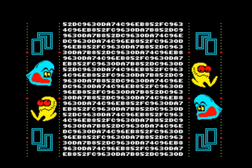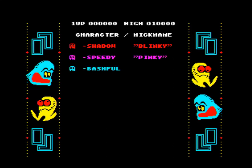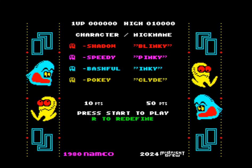Just a quick update: the attract screen and redefine keys have been set up. I haven't done the animations on the front yet because I need to code the blue ghosts before thinking about that. I've also done the full change between chase mode and scatter mode, which is sorted now, and I added a little more to the intro.